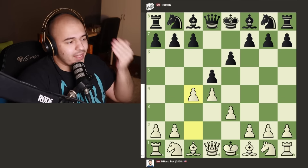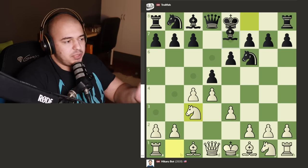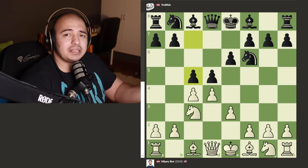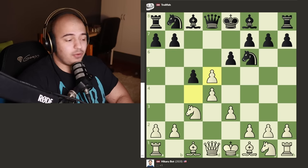It's played pretty normally - we get knight to f6, knight to c3. Here I would just play bishop to e7, but TrollFish decides to be a bit of a troll and plays the Benoni - it plays c5. This is not a bad move, but in the Queen's Gambit Declined, bishop to e7 is like your bread and butter. So we get c takes d5, e takes d5.